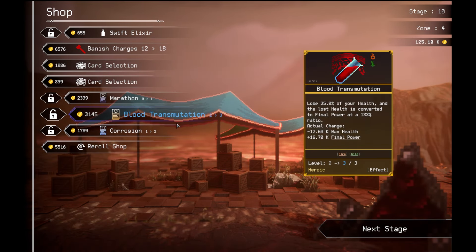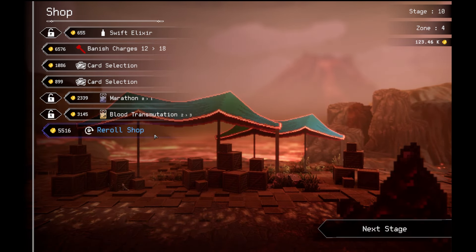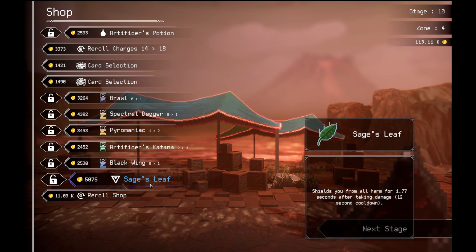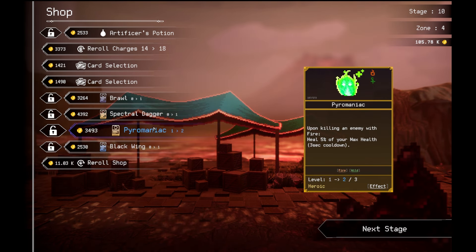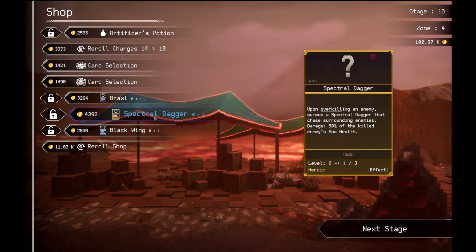Time scale one — gives me attack speed. Defense, yeah. Picking up all food attracts soldiers. That's good. Shields you from all harm for 1.77 seconds after taking damage, 12 second cooldown. That doesn't last long. Special dagger — upon overkilling an enemy with special dagger, that saves stranded enemies, damage 50% of the enemy kills max health.